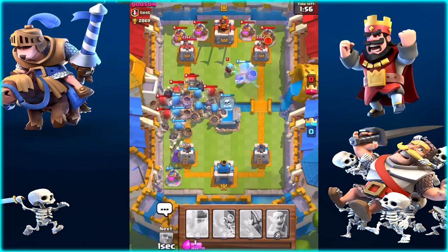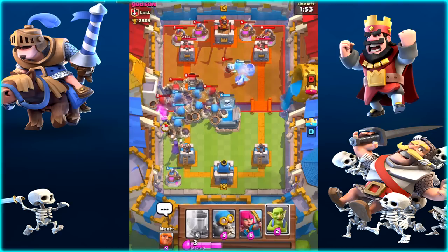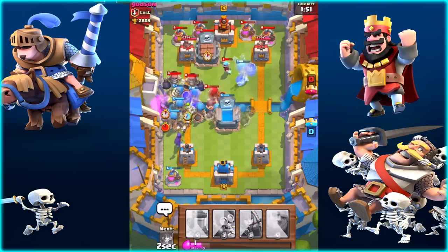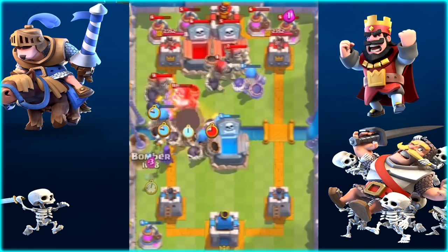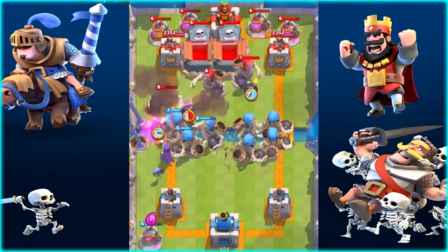For those of you guys that don't know, the Mortar actually shoots Goblin barrels now, and they have these giant skeleton spawners. And the X-Bow — they actually nerfed it again, so I'm sure you guys can find something else about that. I don't have any gameplay of that, but it is absolutely ridiculous.